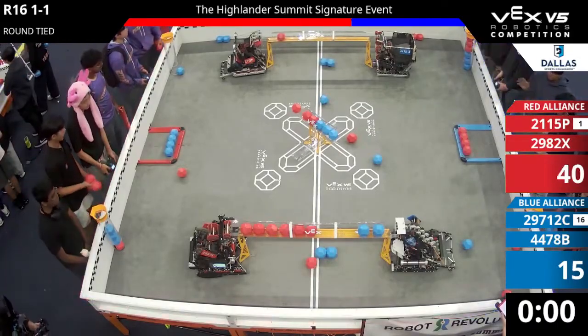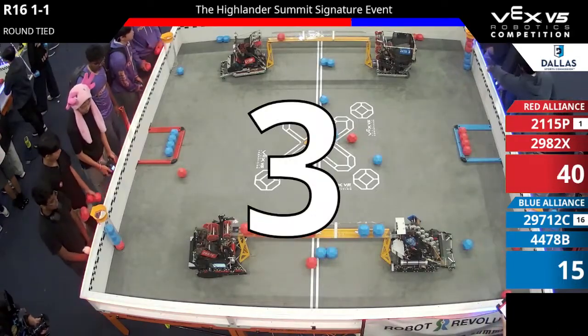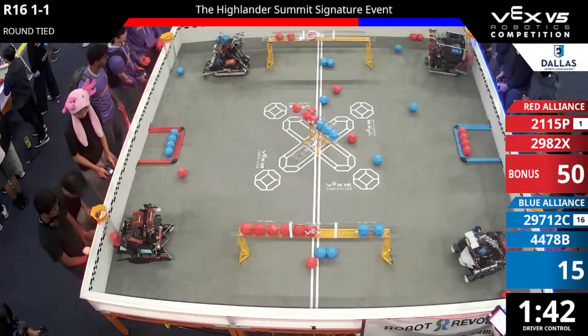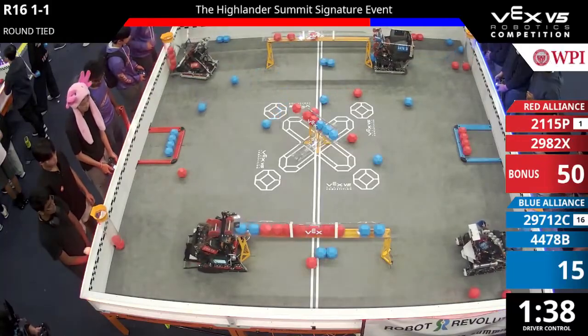Red takes the Autonomous bonus. Driver control in three, two, one. Once again, Peek-a-boo and All on Red against Cognitar and Blizzard. A block immediately leaves the field on the blue side.